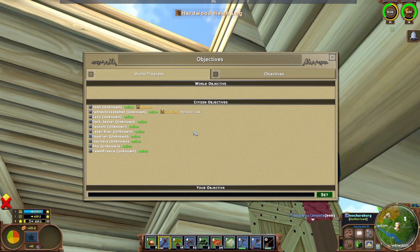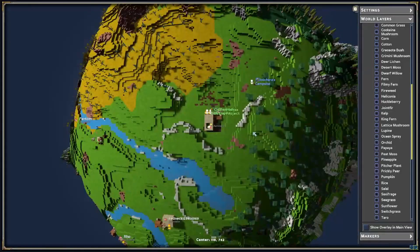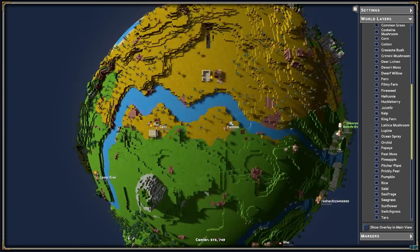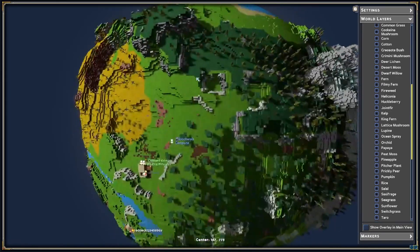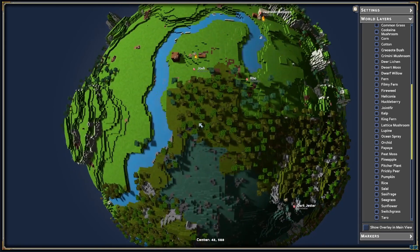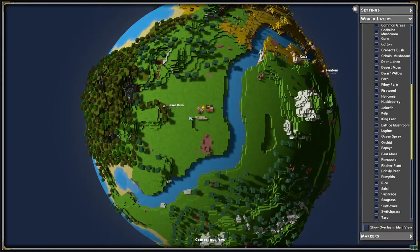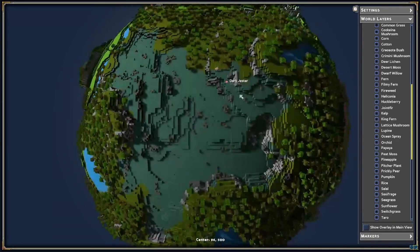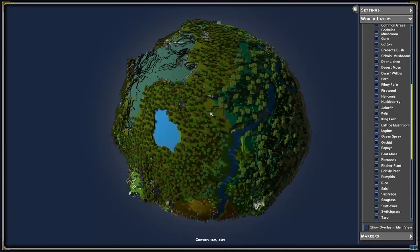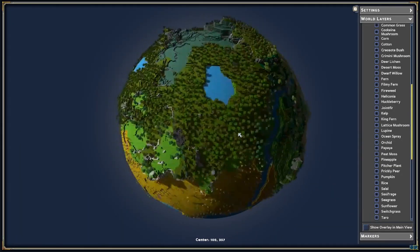So we've got 10 going here: Josh, Redneck, Kaz, Dark Jester, Phantom, Laser Kiwi, Lloyd, Ron, me, Ro, and Team Priest. We are all living pretty close together. There's Phantom, there's Kaz, there's Priest, Redneck, Josh — this is Ro's place. I'm not sure where Josh is actually set up. These are Kiwi's over there. Jester's there. I feel like I missed one person but we're all pretty close together.